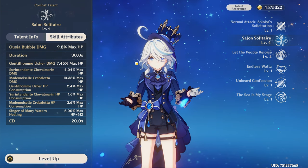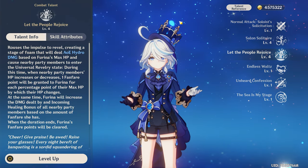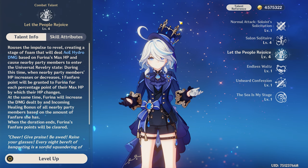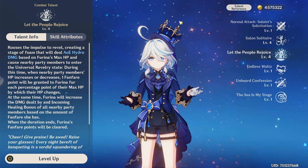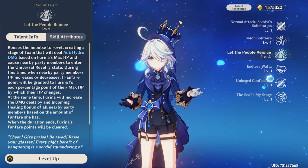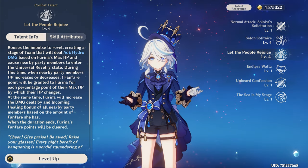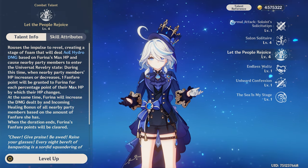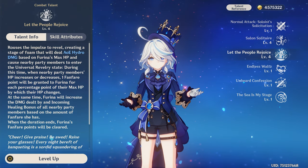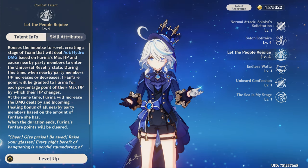Because the cooldown is shorter than the duration, you can keep spamming your elemental skill over and over, allowing you to deal damage indefinitely. Her elemental burst is mainly for boosting your party members' damage — when you use it, it deals AOE hydro damage to opponents based on Furina's max HP. When HP fluctuations are triggered, Furina gains Fanfare stacks, which buff the damage dealt and incoming healing bonus for the party.